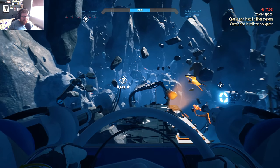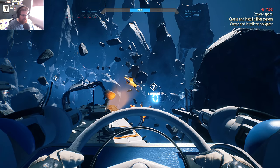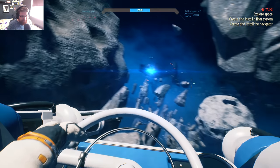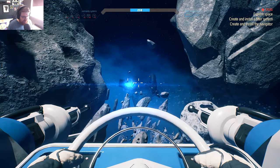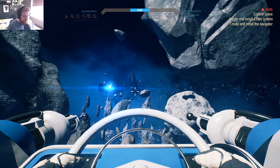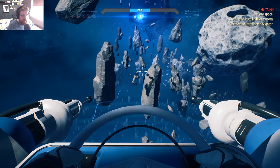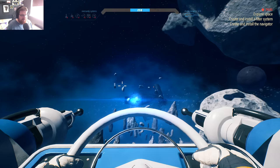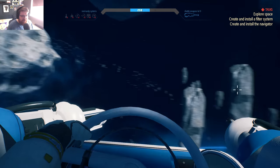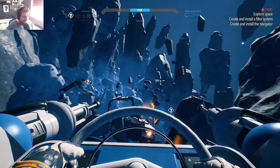We've got a huge debris field to explore. The controls of this thing are really weird — very floaty. You have to keep the crosshairs bang in the middle or the thing just goes mental. I don't know if we've gone past the core of the ship and ended up here, but this is a whole new kind of game now — we're in a shuttle with guns!